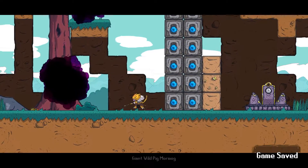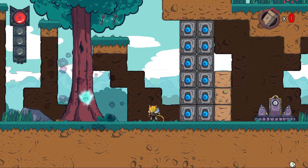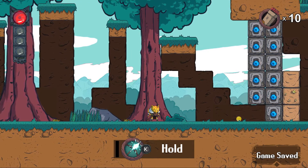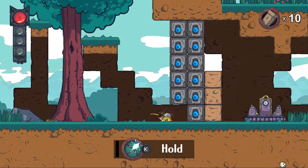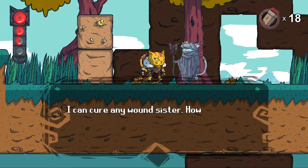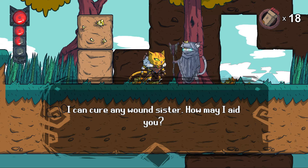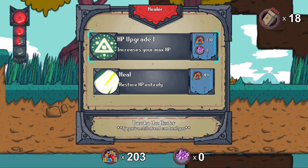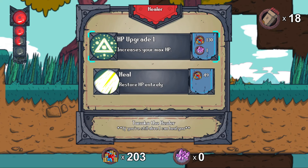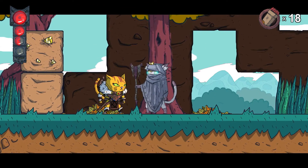He's dead! He's dead — holy crap, nice! You have obtained magic arrows. Oh, that's what I have to do — hold K to charge them. Nice! Now there's another cat NPC and she says: 'I can cure any wound, sister. How may I aid you?' Health upgrade, heal. How much money do I have? I have 203. Let's go for the health upgrade. Enter, I think.